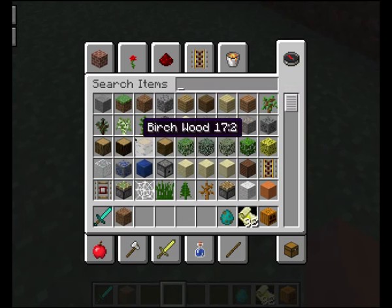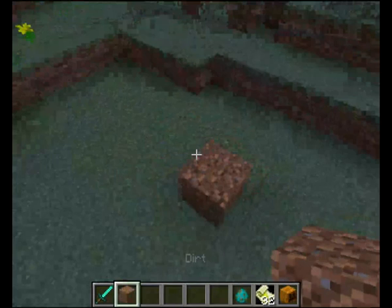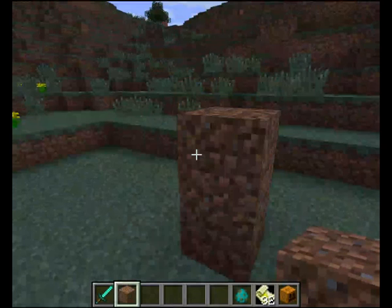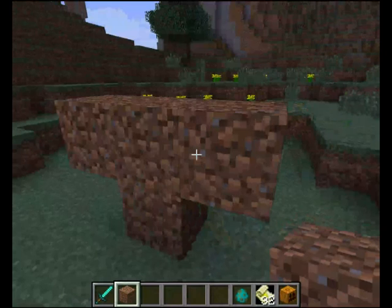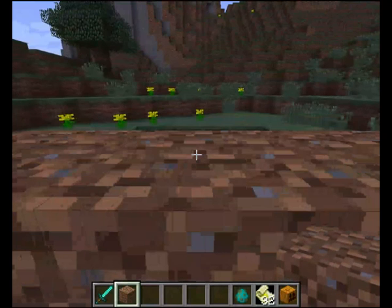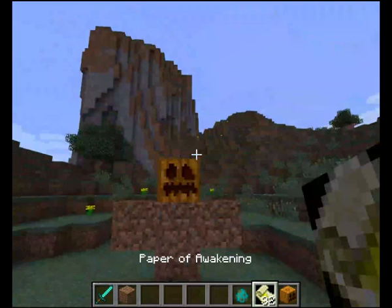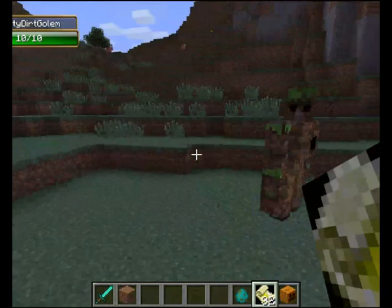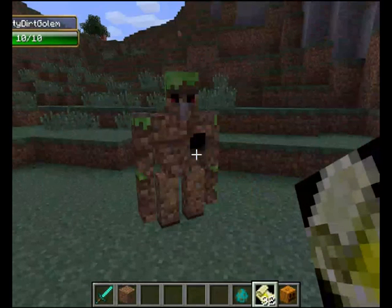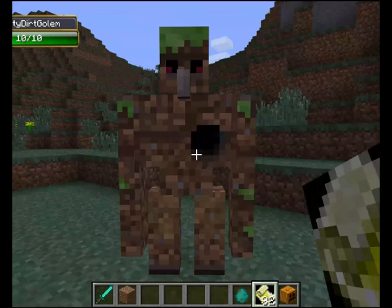The next one is actually a dirt golem. So rather than having to get all that iron — like four blocks worth, which is 36 ingots — all you need is dirt, a pumpkin, and Paper of Awakening. It's a dirt golem! They should have named it a grass golem, though.